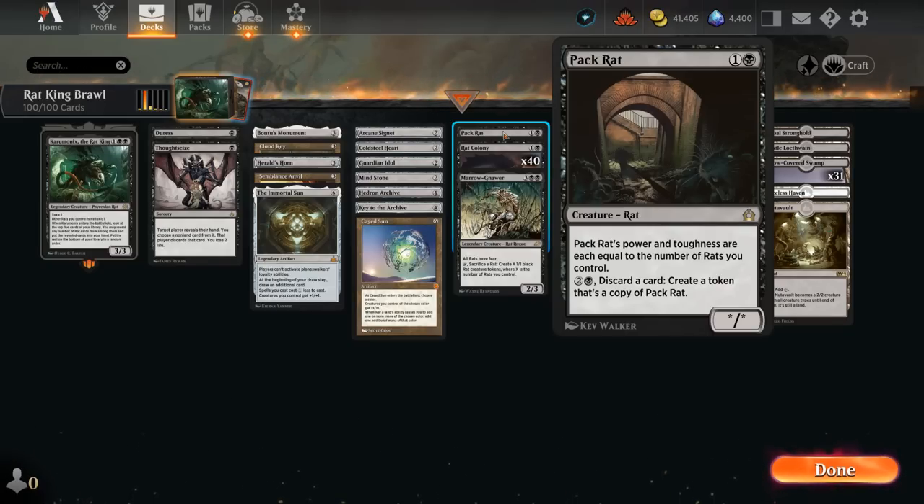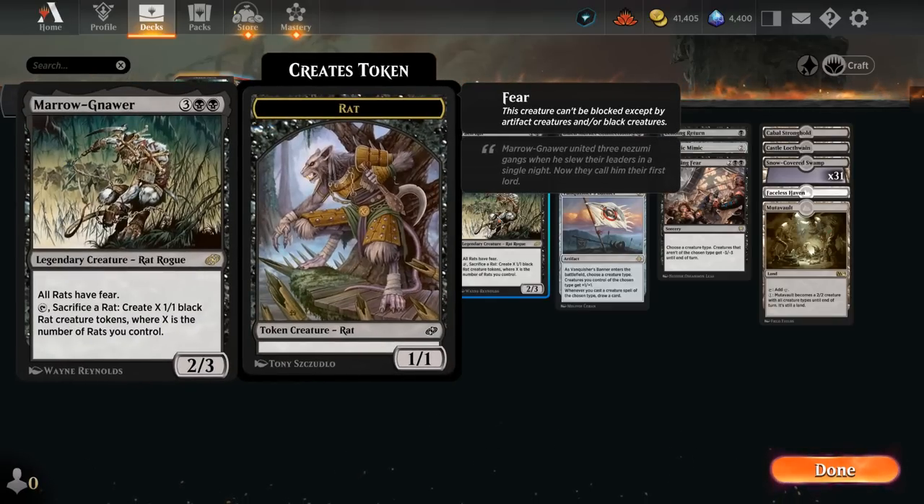Maronar also used to be a commander in this deck before Rat King got introduced. Now we're playing Maronar in the 99 — a 5-mana 2/3 giving all rats fear so they can't be blocked except by artifacts and black creatures, which can be great in certain matchups. We can also tap Maronar and sacrifice rats to create X 1/1 black rat creature tokens where X is the number of rats we control, exponentially growing our rat count.